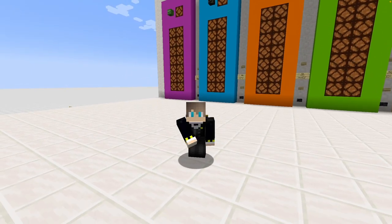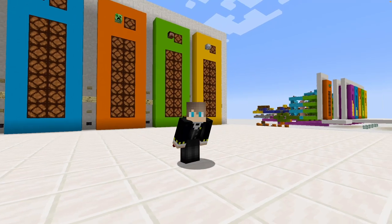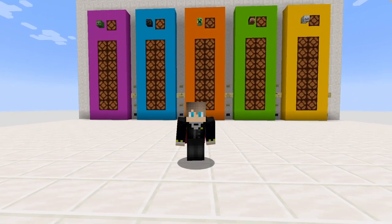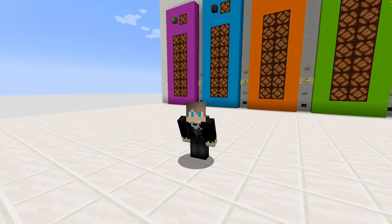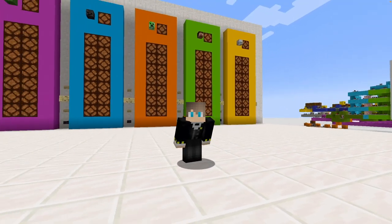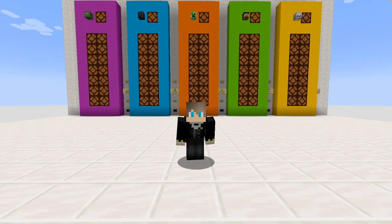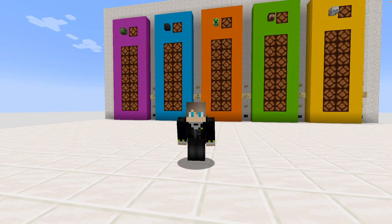First of all, let me explain. You can use this scoreboard for example if you're a casino owner, or if you're into farming beacons or stuff like this you can track how many beacons a person has. You can do whatever you want — it's just a scoreboard with points. You can subtract, you can add, you can clear it.